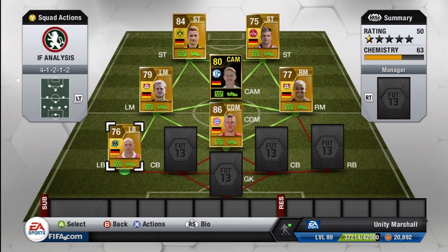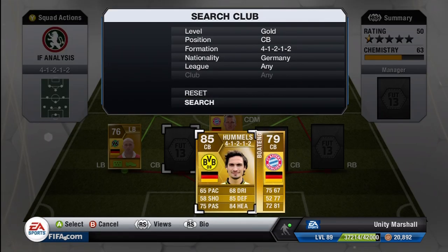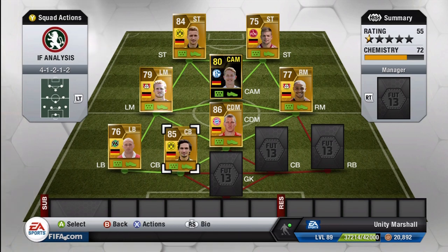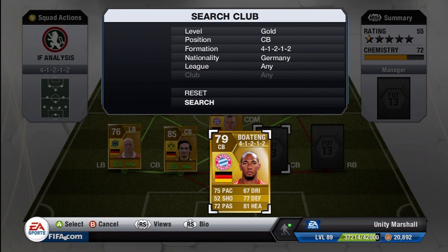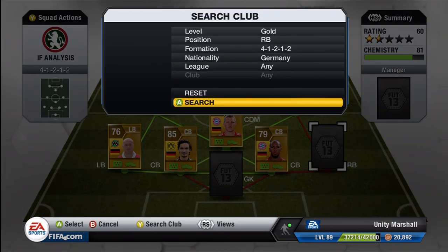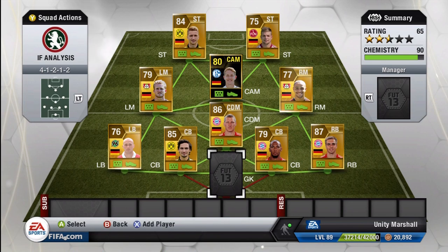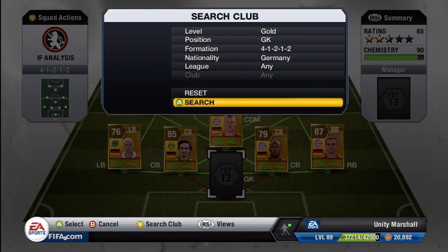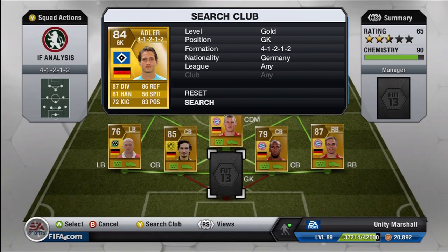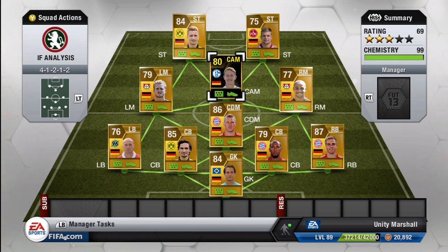This is a German Bundesliga squad. At left-back, Christian Pander - I think I remember him from a few years ago, he's got a cracking left foot, takes free kicks, and he's good at long-range shots. At centre-back we've got Hummels and Boateng - Boateng of course the former Manchester City player - alongside Hummels, who is gathering his reputation in world football, getting better by the week. I know Dortmund's a huge club right now but I think he can go that one step further - maybe Madrid, maybe Barca, even the Premier League. We've got Lahm at right-back and Adler in net.